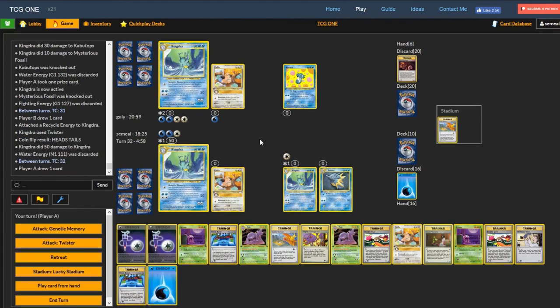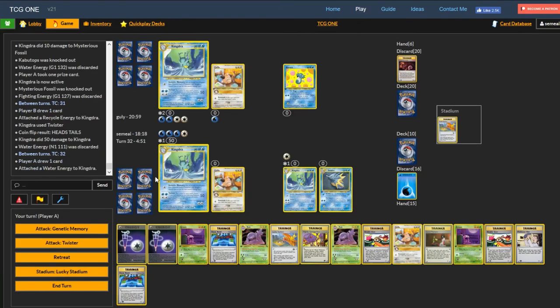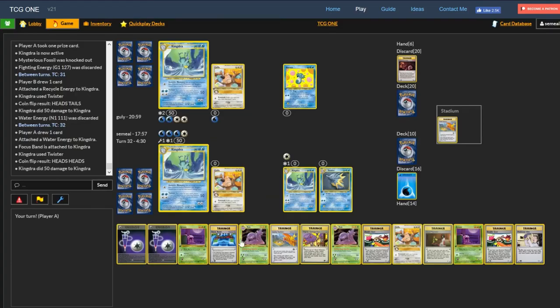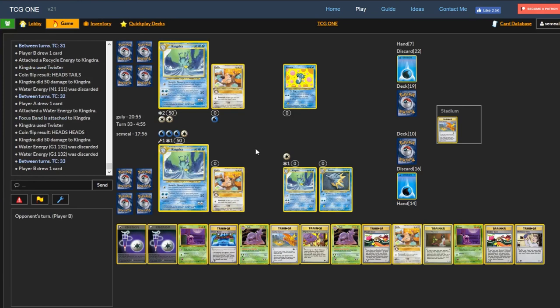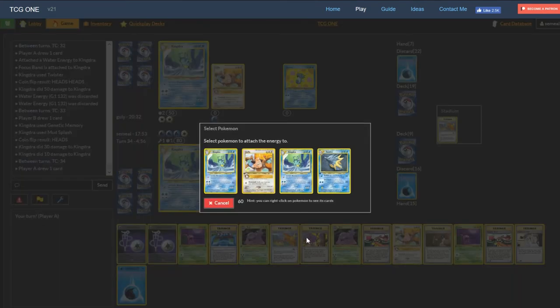He has Twister. I have Twister. He hits me for 50, I lose one energy. I can do this onto him and actually Focus Band now. I'll go ahead and do this on the active and Twister — I just have to attach energy, so I Twister. Get rid of a water and another water. That worked out well again — he can't Twister now, he has to do Genetic Memory, which doesn't KO the Kingdra. Twister is finally working out well. We've had so many matches where Twister gets too many tails in a row — one match had 4 out of 5 Twisters as tails-tails, so he basically did nothing for 4 out of 5 turns. But finally he's pulling some weight.